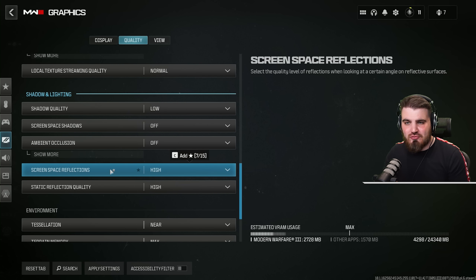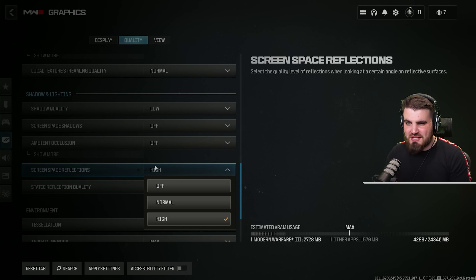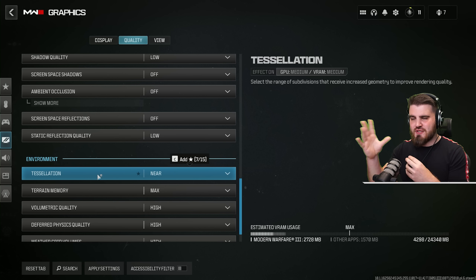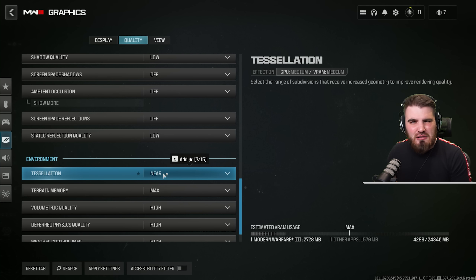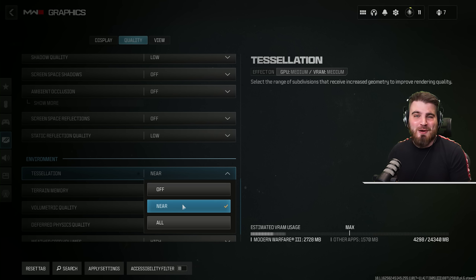Screen space reflections and static reflection quality: we're going to turn both of these to the lowest settings — that's off and low — because we don't care about reflections. Tessellation sets how geometry looks on certain surfaces. You might think to turn this off for FPS, but you actually don't gain anything from turning it down and your image just looks a lot more flat. So I'd recommend you leave this on near and make the game feel like a 2023 release rather than something from back in the day.